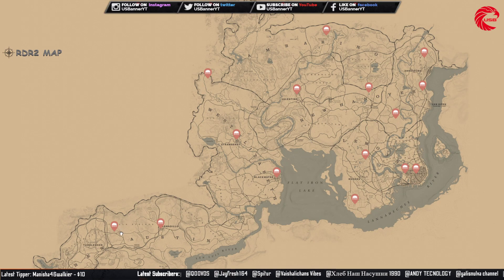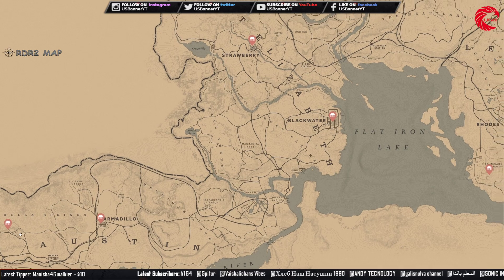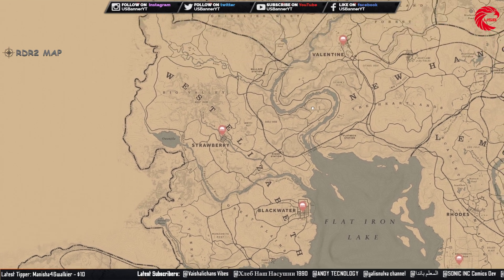The Family Heirloom — you can collect this set and sell to Madame Nazar for $292. It's cycle 2 today.